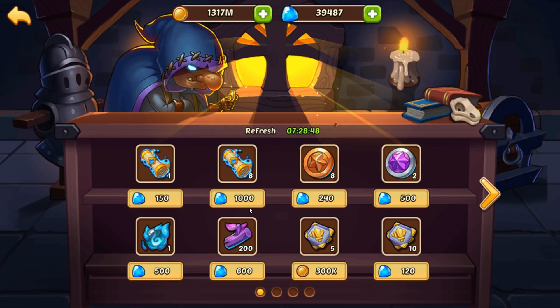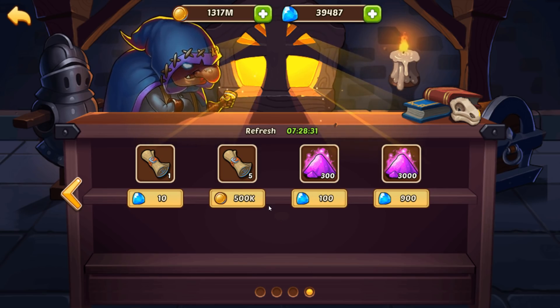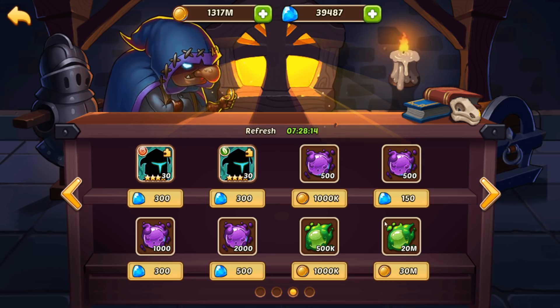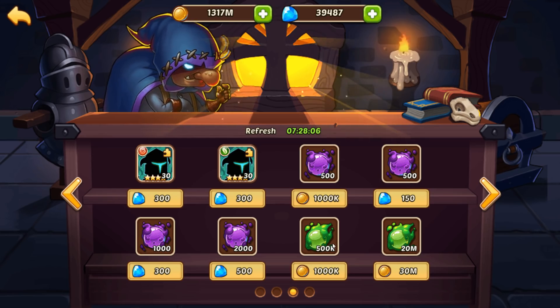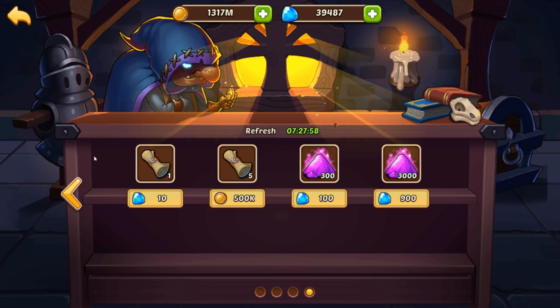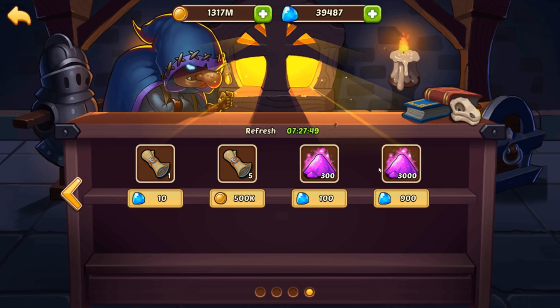The best way to get more five-star heroes, in my opinion, is through fully completing the weekly and monthly events. If gold is not an issue at this point, I'm going to assume that spirit and hero promotion stones aren't bottlenecks — but if they still are, the same rules from early game of purchasing what you need to get over the wall apply here. In middle game I would not recommend buying spirit, but if you need it to make progress, go for it.